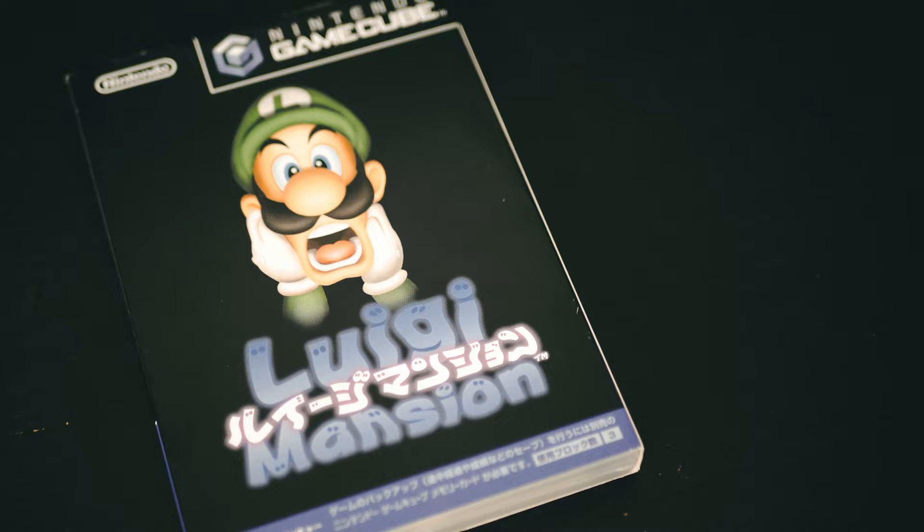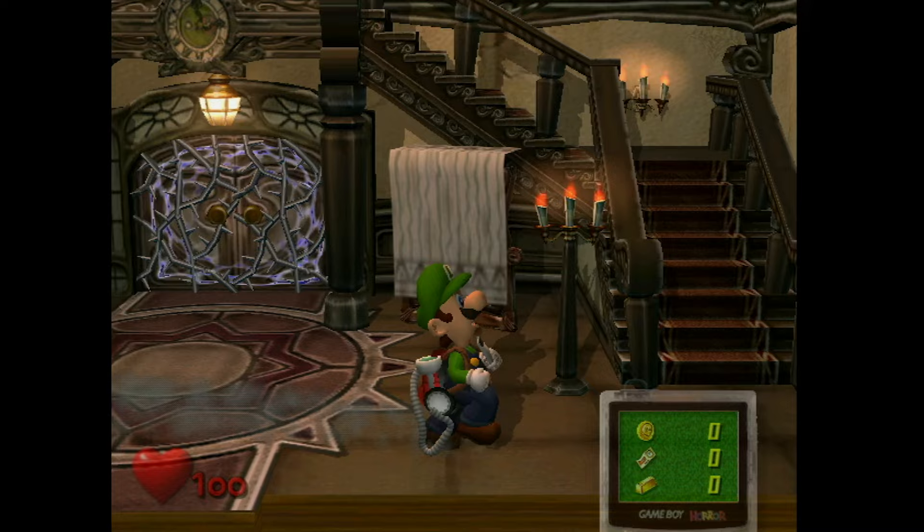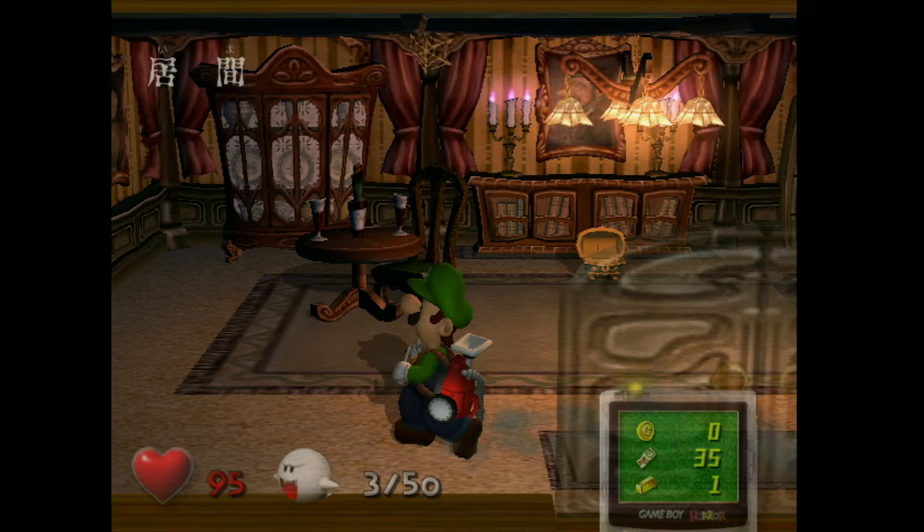Luigi's Mansion made its first appearance all the way back in the year 2000 at Nintendo's Space World event, where the GameCube hardware was unveiled to the world along with a series of tech demos and videos designed to showcase their target for next-generation visuals. Luigi's Mansion was part of this demonstration, and one year later the game would launch alongside Nintendo's new GameCube.